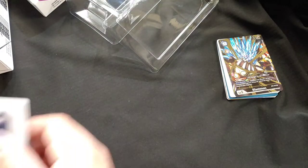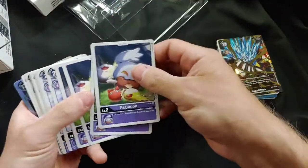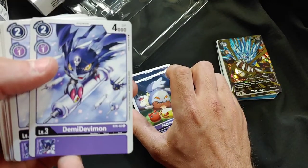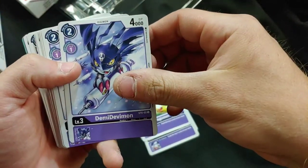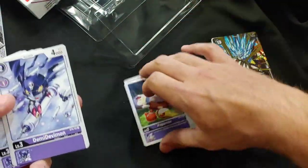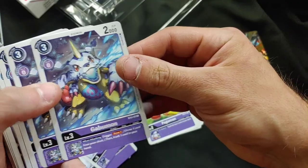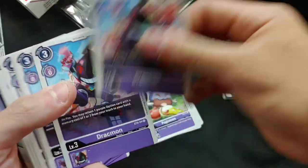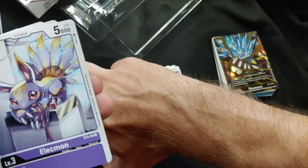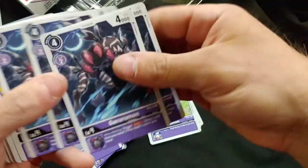Let's go over this deck fast and move on to Machine Black. Four Paguman. Look at that Devamon art. Four Devamon. We got Gabumon — trigger draw one, then trash one. Very good Gabumon, four of those. We got Drakmon — return one purple option card with memory cost one or seven from the trash to hand. Four of those. We got Selectmon — he's super cute, four of those. We got a black Gururumon — trigger draw one, trash one, four of those.